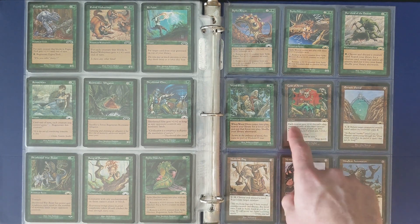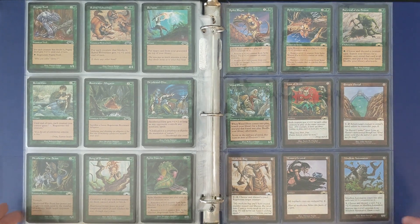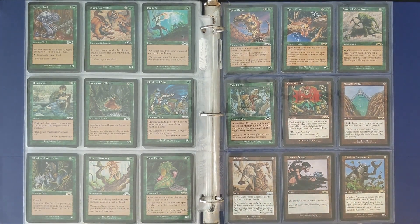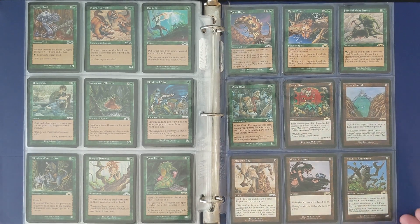Coat of Arms — that's a great card. It's been reprinted a lot of times, it's not reserved list, but it's very popular in tribal Commander decks. And Memory Crystal is neat — it reduces the cost of buybacks, so you could think of things like Capsize or Whispers of the Muse getting down to cheaper costs. And Capsize and Whispers of the Muse are both in Counter Phoenix, so maybe this is a card to consider for that.